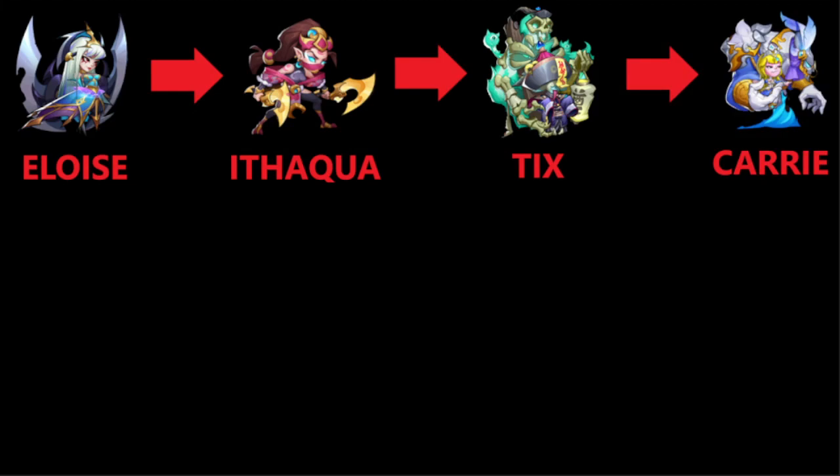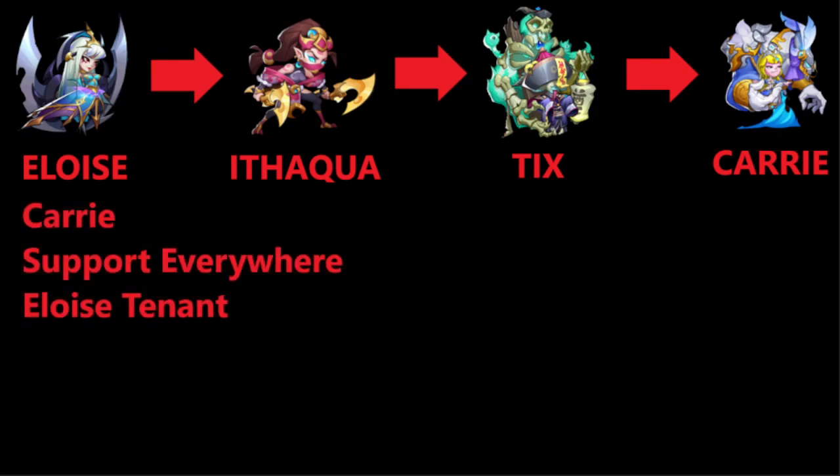Next up we have Carrie. This is pretty early — fourth hero already — and she's a light-dark hero. But Carrie is used everywhere basically. She drains energy, dies and comes back to life very fast, still draining energy. She is also an Eloise tenant, which is another plus. If you have enough copies, even a 9-star or 10-star Carrie is great to have. E5 would be way better, but she is fine at 9 or 10 star.